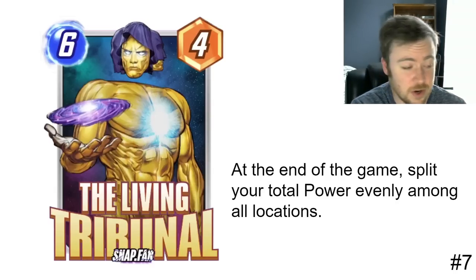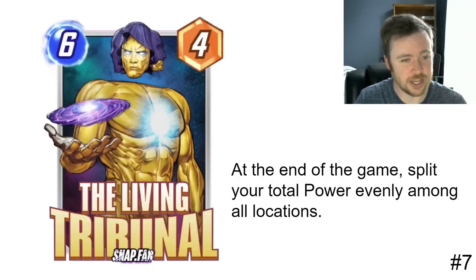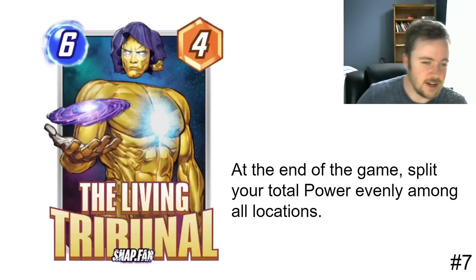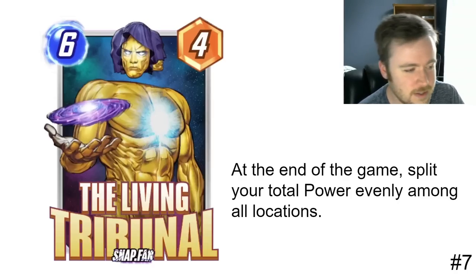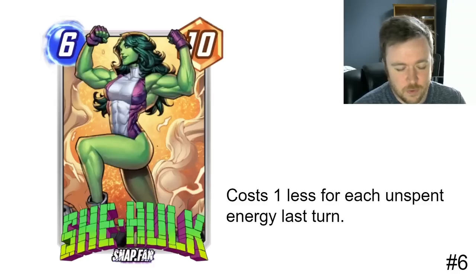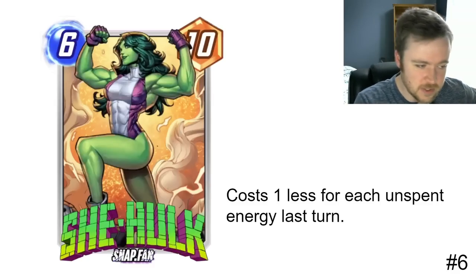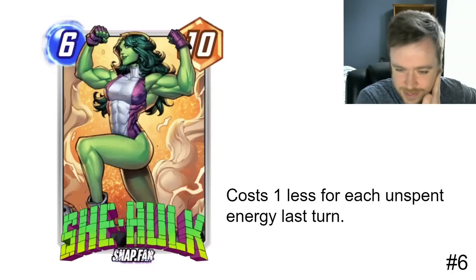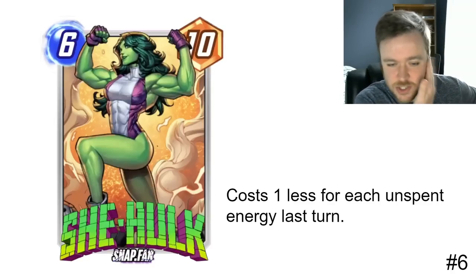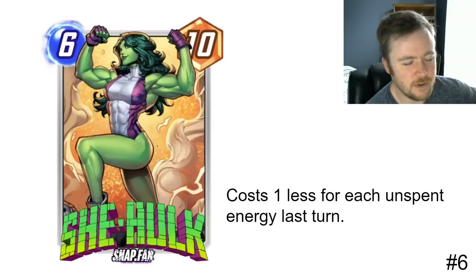If you're just playing high-power units and top your curve off with Living Tribunal, building your deck in a flexible way, I can see this sneaking out some wins in pretty epic fashion. Moving on, number six is She-Hulk. We would have had this card by now if Nexus Events hadn't flopped, but this looks like an extremely powerful addition to pretty narrow decks — mostly Death Wave.